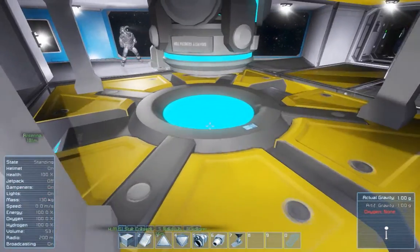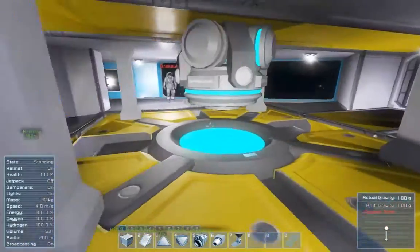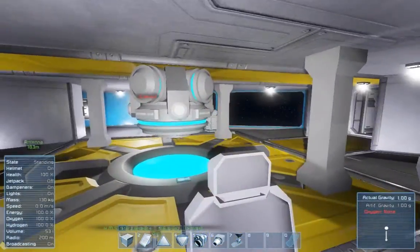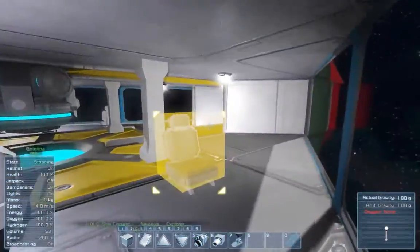Originally I put the gravity generator on the ground — I thought it looked ugly so I moved it up forward. Then Dracool tried to make this weird thing around it while it was still on the ground. I hated it, so eventually we came up with a compromise of putting it on the ceiling above, and it actually looks pretty nice.